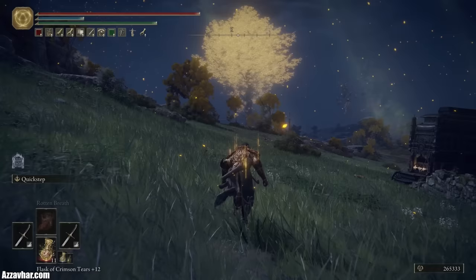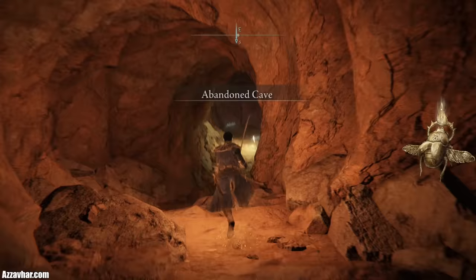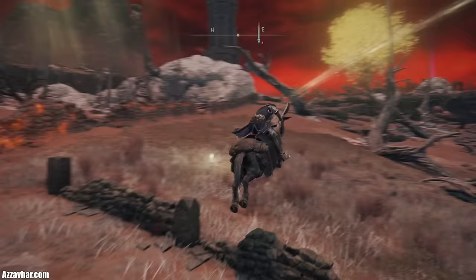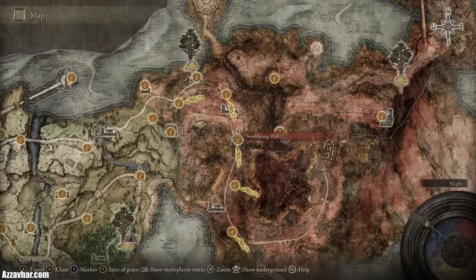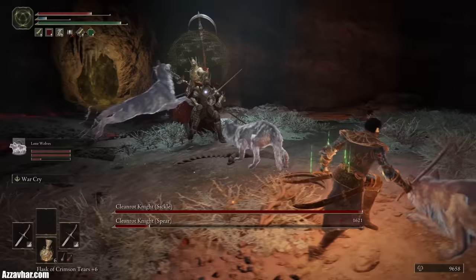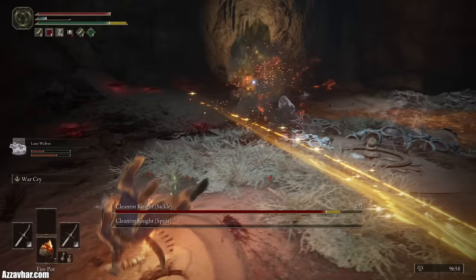Get 20% extra runes throughout your playthrough by equipping the Gold Scarab Talisman, making your character much more powerful. This talisman is found in the Abandoned Cave and is dropped by the minibosses at the end, who are the Cleanrot Knight duo. This cave can be accessed by going east from the Smoldering Wall Site of Grace in Caelid and walking across the canyon using the branches. The Gold Scarab Talisman stacks with the Gold Pickled Fowl Foot consumable item, which gives you a temporary rune increase buff, for a grand total of 56% runes gained increase. Keep this talisman equipped if you want to be racking up those runes.